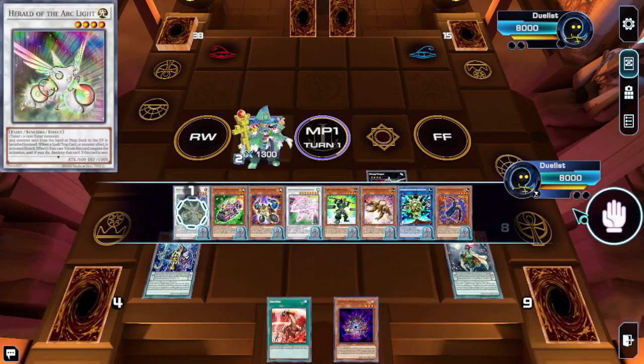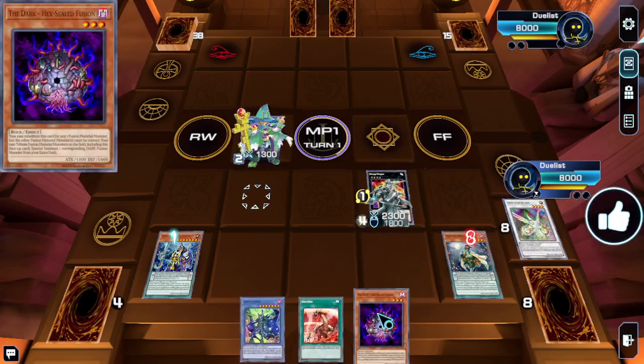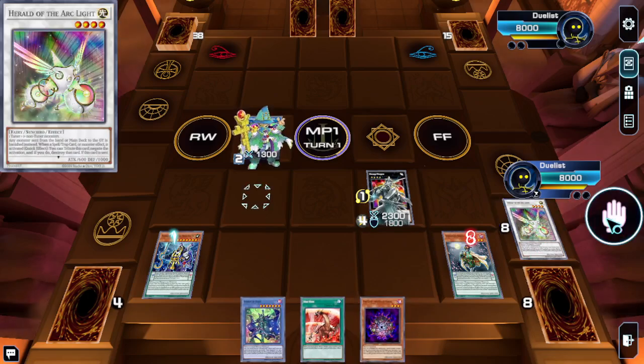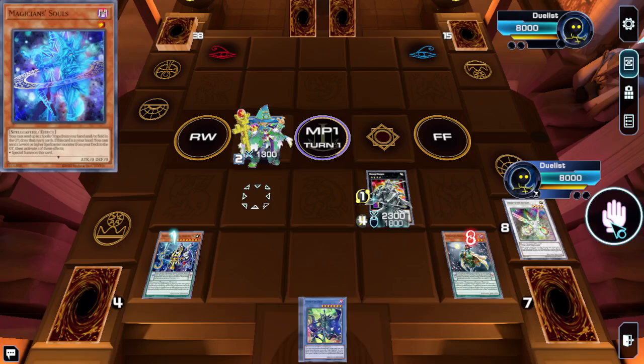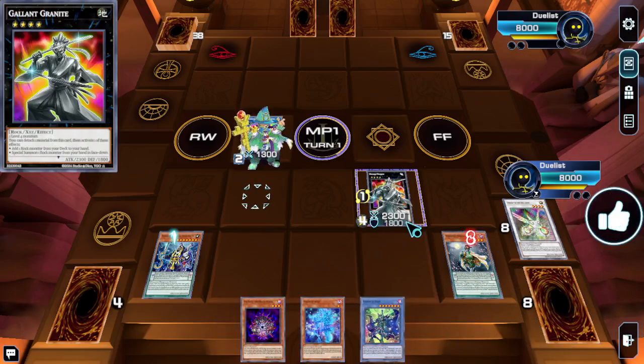Then we can summon Gallant Granite and trigger essentially both effects here to search. Now we have Illusion of Chaos and the Dark Exiled Fusion.